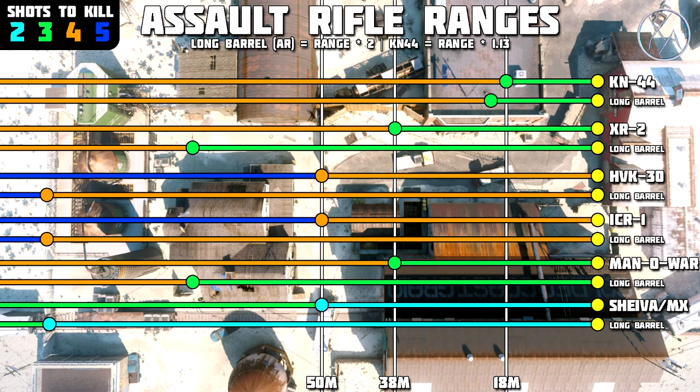Moving on to the Shieva — and I also threw in the MX Grand here just to make it fit in the chart a little bit better. They have identical range values and are both affected by long barrel in the same way, so I grouped them together. They're actually a two shot kill out to 50 meters, which is insanely good. You can double that with long barrel and make it a two shot kill at any range in the game. Also, because they have that exceptional high caliber multiplier giving a one shot headshot out to 19 meters, putting long barrel on also doubles that one shot headshot potential from 19 meters all the way up to 38 meters. I definitely recommend running long barrel combined with high caliber on these — it'll be a one shot headshot out to 38 meters. As for when you're not going for headshots, that's really personal preference.